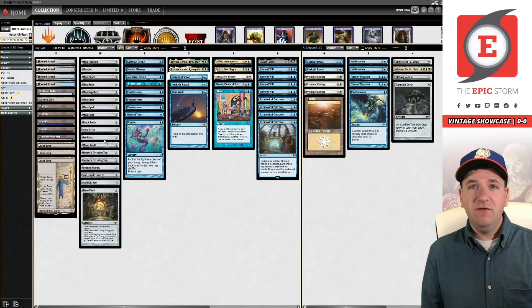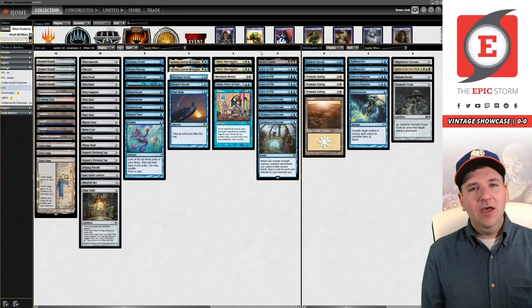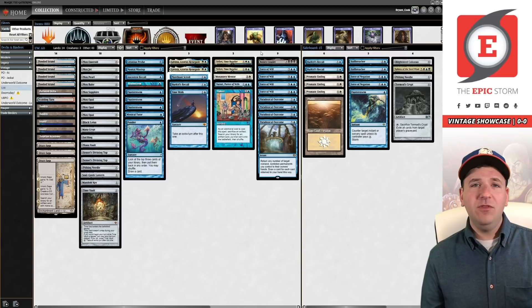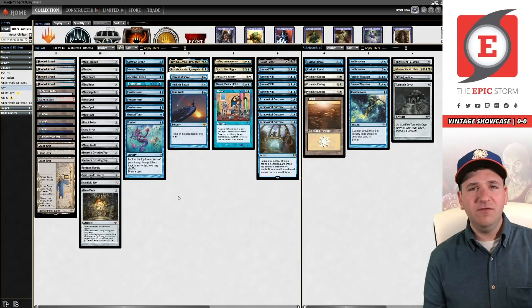There's a lot of Doomsday, there's a lot of PO. Lavinia is a house versus those decks. Lavinia is also really strong against all these new Bazaar decks — Hollow One variants. Lavinia is also great against Dredge if you can draw it, especially on the play — stops Mindbreak Trap, Hollow One, Grief. There's a lot of cards that Lavinia stops. It's pretty bad against the blue Xerox decks in the format and Shops, so we'll be boarding it out there, but Lavinia is really strong right now.